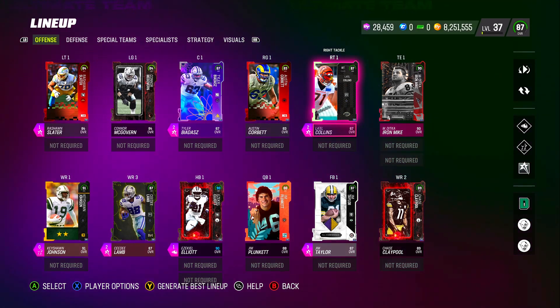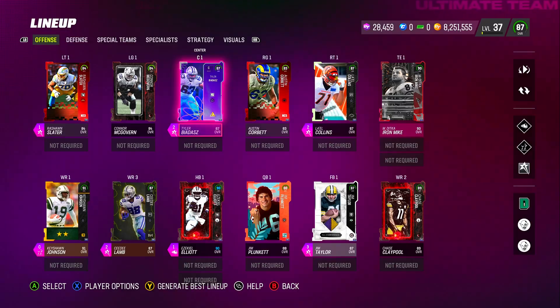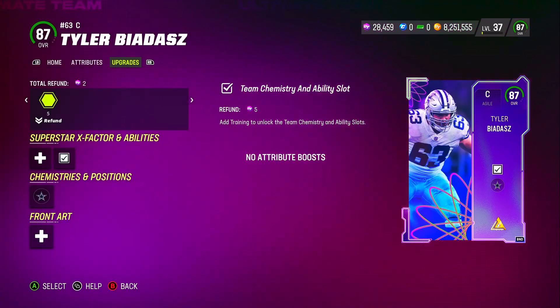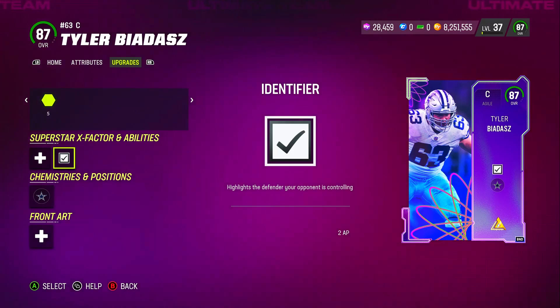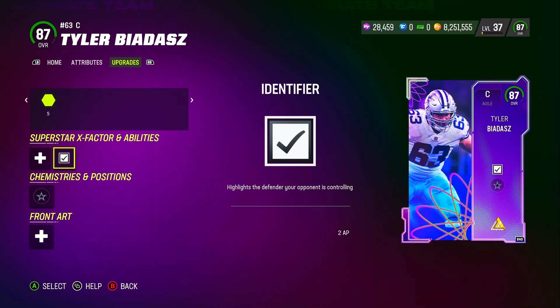For the linemen, I just put some 87s and 83s to make it look decent and keep it affordable. The reason I put Tyler Biadasz in is because for an 87 overall he gets Identifier for 2 AP. Not too many linemen get Identifier for 2 AP — it usually goes for 3 AP and up. I'd recommend having Identifier on your squad because you always want to know where your opponent is when you're out there grinding.